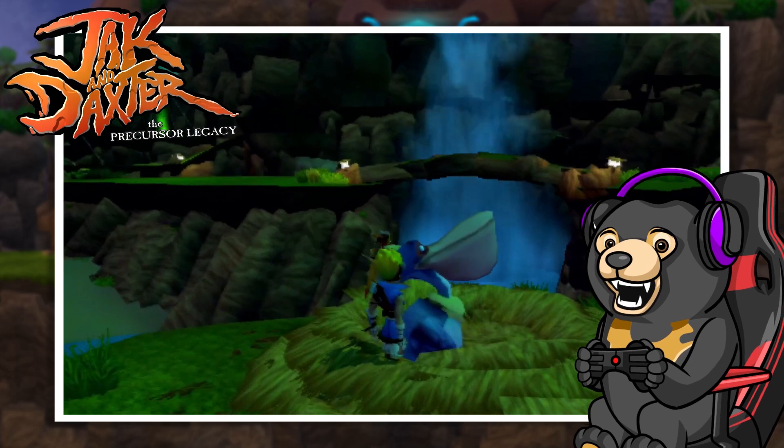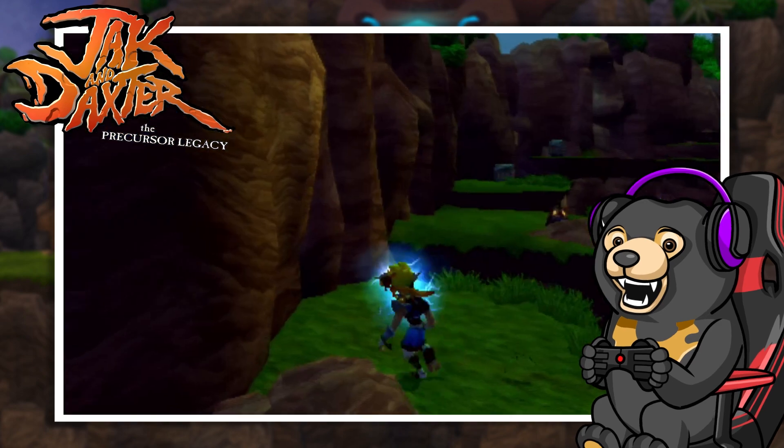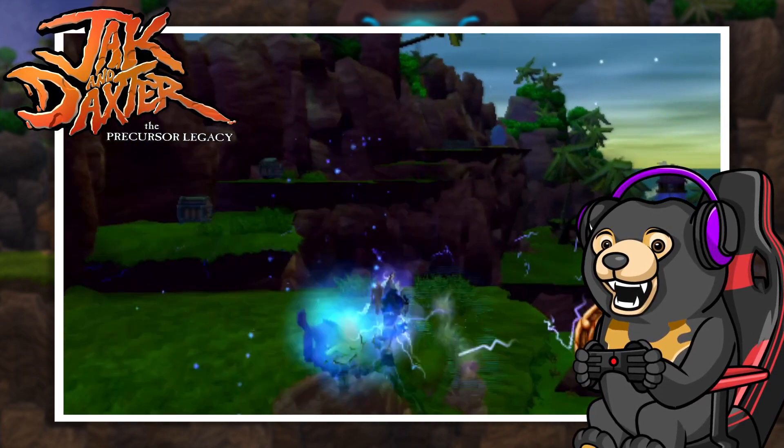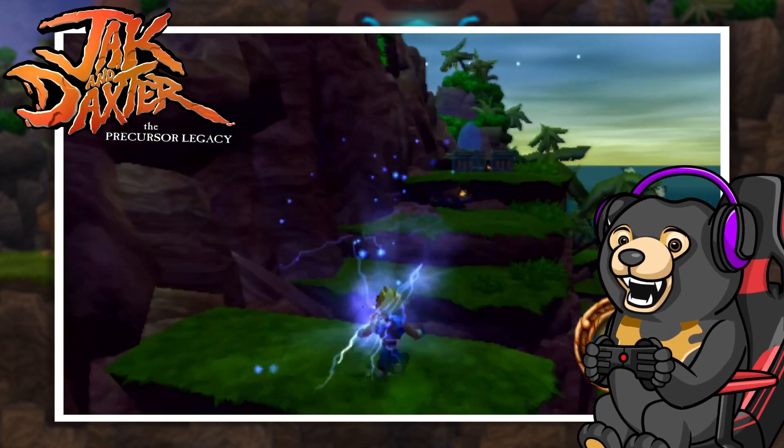Actually, if you want to hang out after this, I can teach you how to skip that entire mission with a few sticks of dynamite and a jar of Nutella. Anyway, while a lot of this can be achieved through your basic kick, punch, and jump, sometimes Jak and Daxter need to harness the ultimate power of eco.